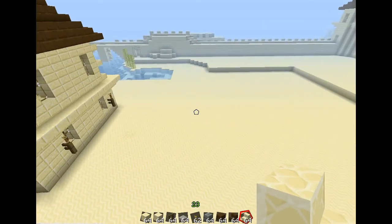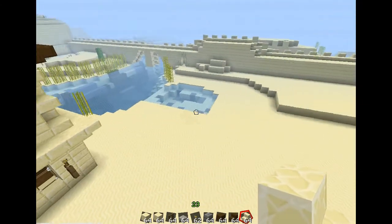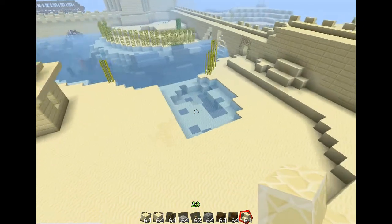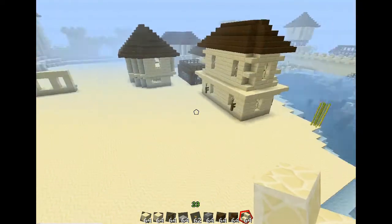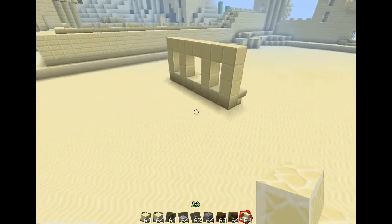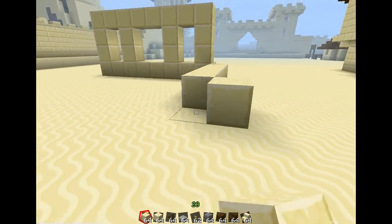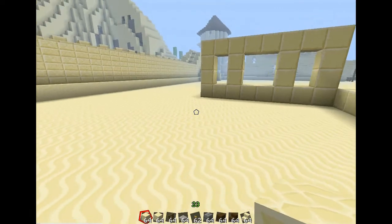Hello guys, it's Mr. Sim here for another episode in our Minecraft adventure. Today we are going to be looking at building a church. This is going to be a fairly large building so most of the village can gather here, make a prayer — you know what everyone does in a church. Not really much to do, but it's a very large building normally.